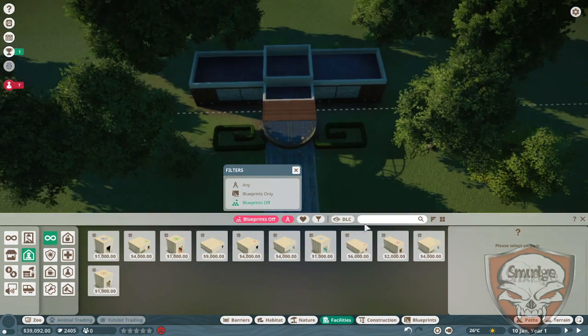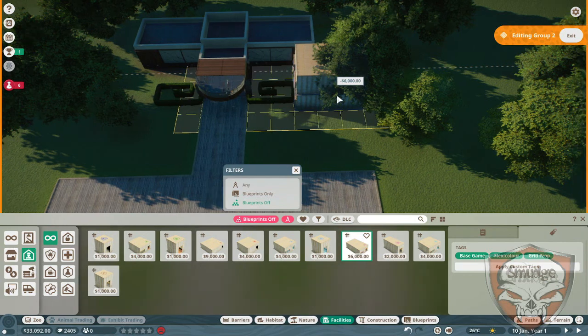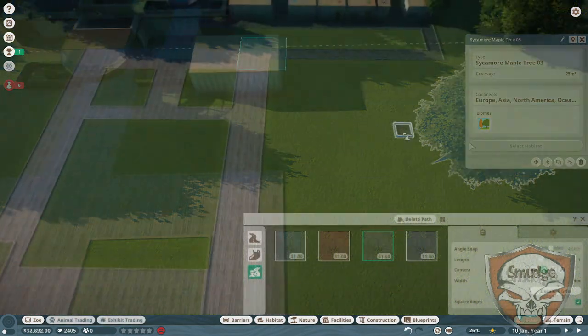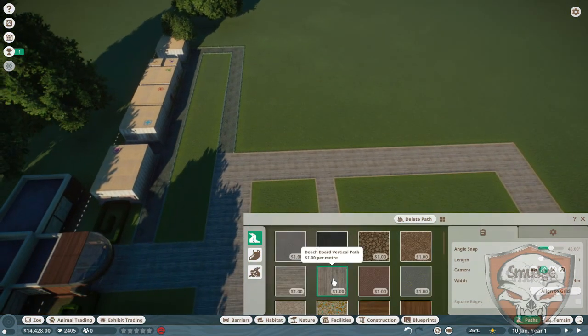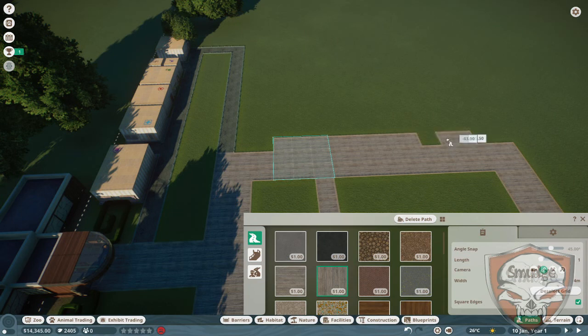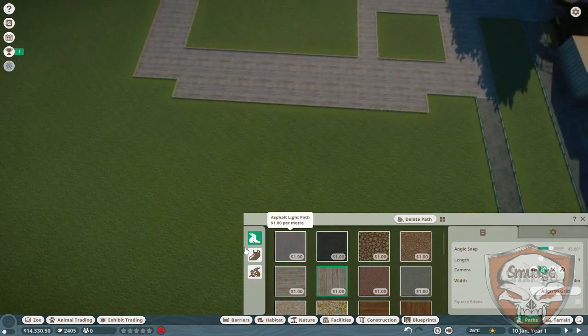Basically what we're gonna do is we're literally just gonna have — I keep forgetting to do this, I need to get rid of these trees. There's a reason for that. I'm now going to be putting in a few in-platform, a few in-area, and you'll understand why soon. So people can stand here and view inside the enclosure I'm about to place.